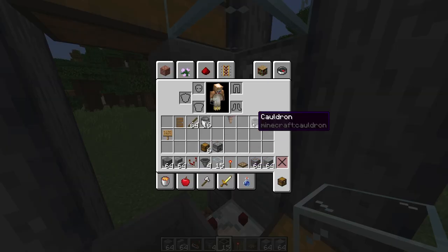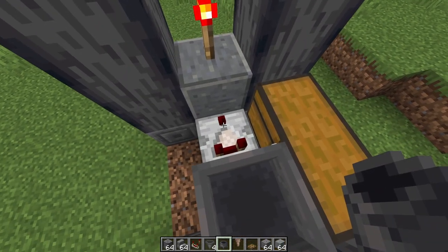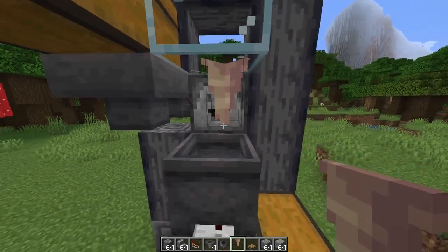Get your cauldron and your pointed dripstone out. Place your cauldron down here, and then your pointed dripstone right above it so that it's pointing into the cauldron.